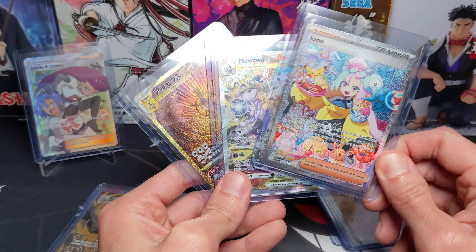That equals $1,238 spent over the last several months opening packs. And in those 275 packs, I pulled seven alternate arts or special illustration rares — that's it, seven of them. That's about a 2.5% chance of pulling one of these highly coveted cards. I also pulled six gold cards, just over a 2% chance of pulling one of those.